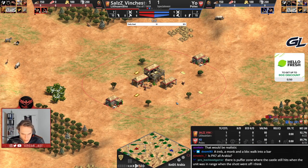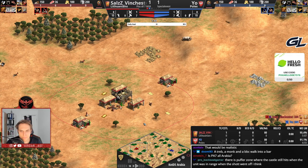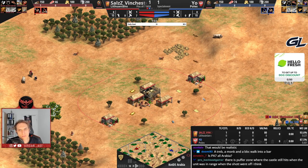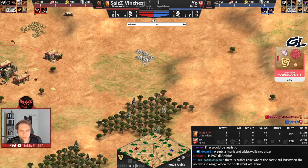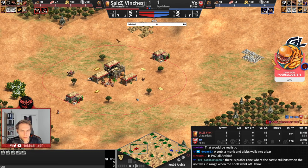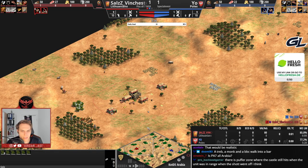What I have not seen yet is Lithuanians on the new patch, so I'm really curious how they're going to be played out. Vinchester is playing them right now. Main gold is rather close to the TC, not that far away, and also well positioned. The mangled main stone is horrible though; the wood lines seem to be very nice, very standard. Berries in the back as well, so he should be very safe.